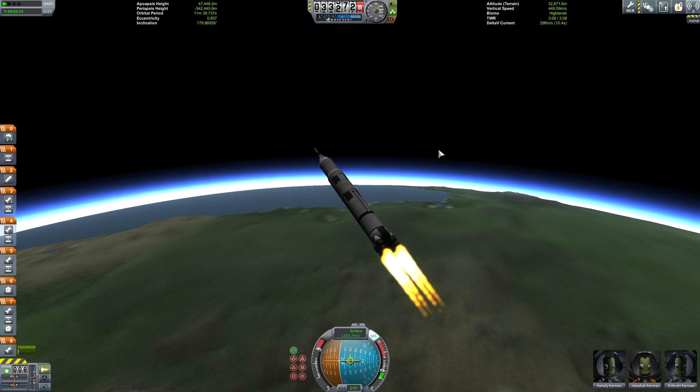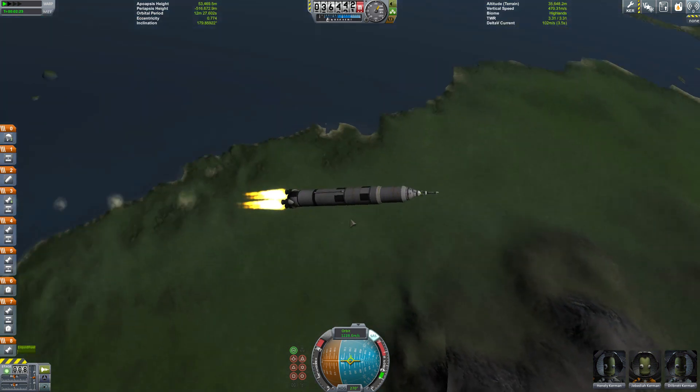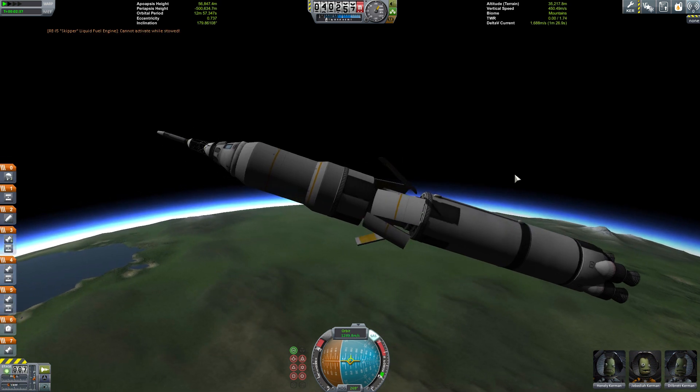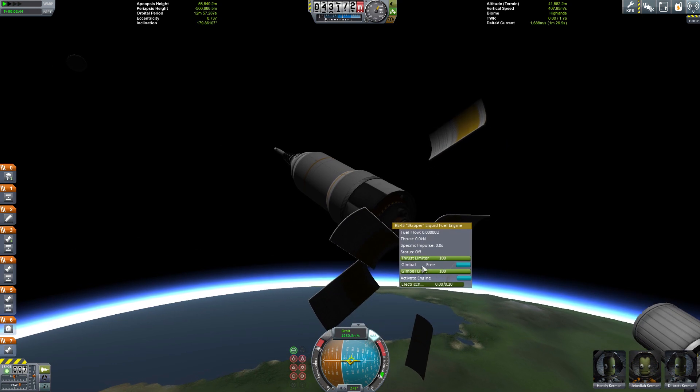It looks like we're going to get the satellite up and going. Another thing in Kerbal Space Program 1.0 is fairings. As you can see on the top of my vessel, those are the new fairings for 1.0 and I actually love them. I also had an interstage fairing right there if you guys noticed.